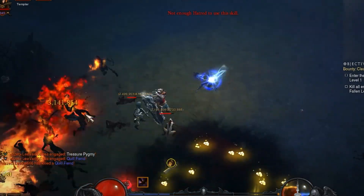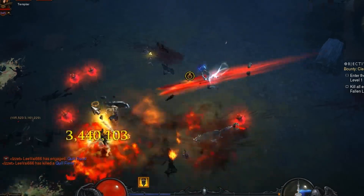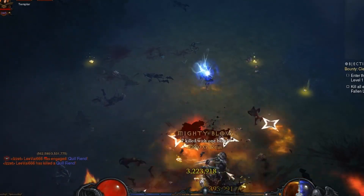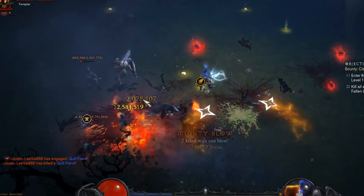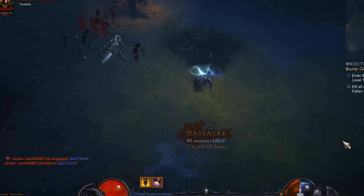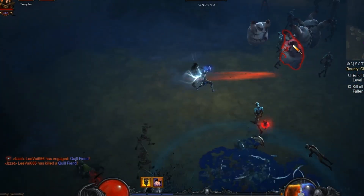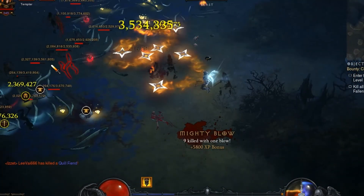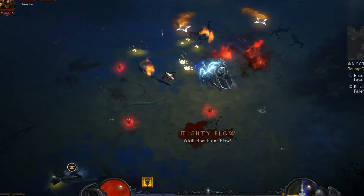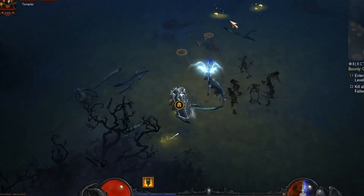You get so many health globes to help regen. It's a pretty fun build — it's easy. Like, if you're getting low you just pop out the Chakrams; it really doesn't use any Hatred. You can just take care of some of the stragglers that get left behind after you shoot off your primary Cluster Arrow shots. Just kind of stay off to the side, pop a couple shots, try not to get hit so you keep your Pride's Fall buff for the resource cost reduction.